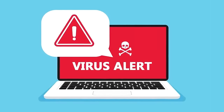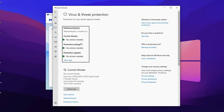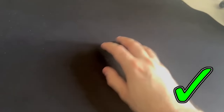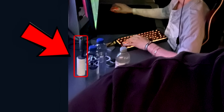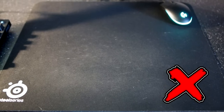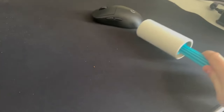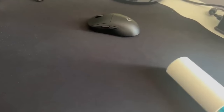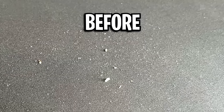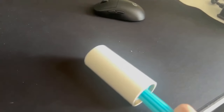If you have one of those nasty programs on your computer, it can increase your input delay, making your movements slower and laggier overall. So it's really important to have an anti-malware program to keep your PC healthy. Along with that, pros always keep a lint roller beside their desk, because crumbs, hair, and dust on your mouse pad affect mouse glide and aim. Rolling the lint roller across picks up all that debris, keeping your mouse super smooth with no interference.